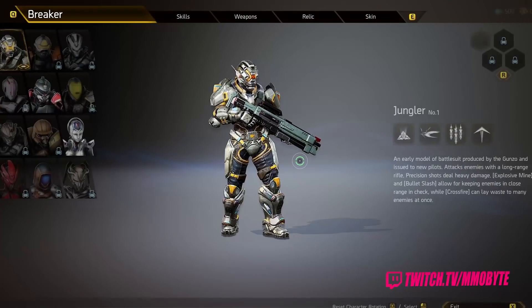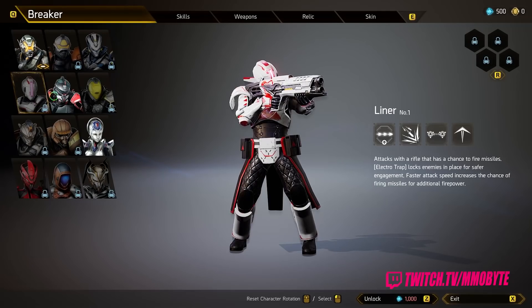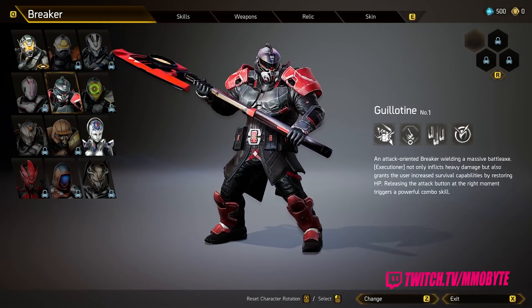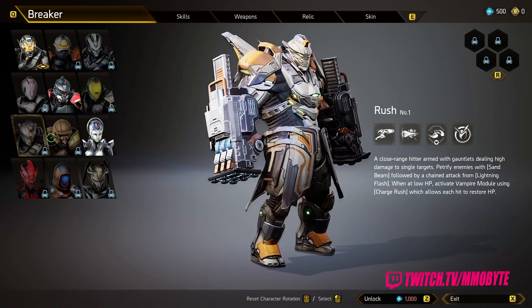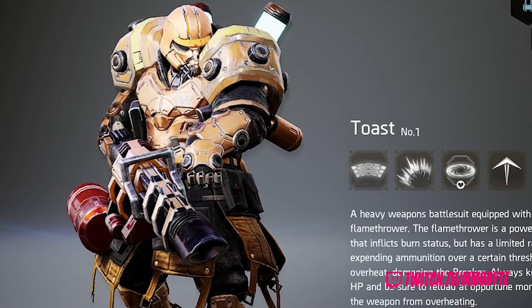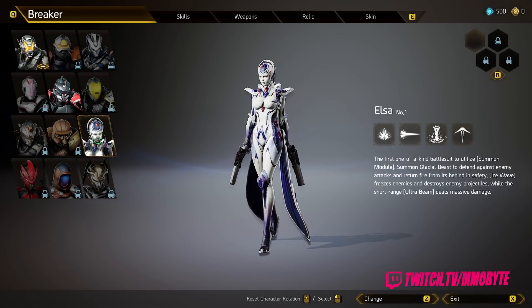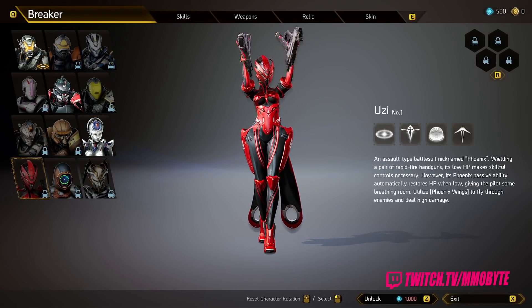Anvil Vault Breakers is a very interesting game from what I've played. You get to play as one of 12 different breakers: Jungler, Sandman, Lightning, Liner, Guillotine, Mountain, Rush, Toast — wait, Toast? Oh my god, he's even nice and brown, cooked to perfection. Holy crap, that is actually amazing. Then we have the females: Elsa, Uzi, Shooty, and Bront.